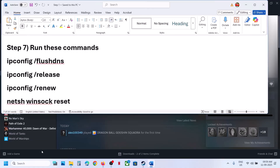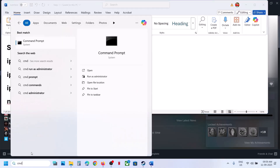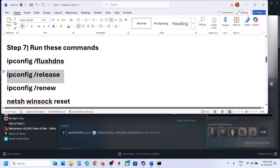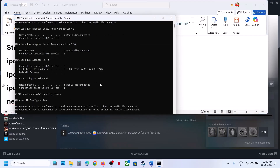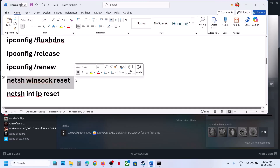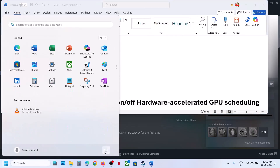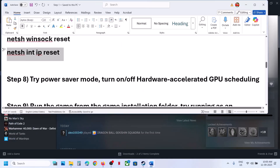The next step is to run some commands — the commands are provided in the video description. Type 'cmd' in the Windows search box, right-click on Command Prompt, and open it as administrator. Click Yes to allow. Copy the commands one by one, paste each into the prompt, and hit Enter. Run the second command the same way, then restart your computer. After the restart, launch the game and check.